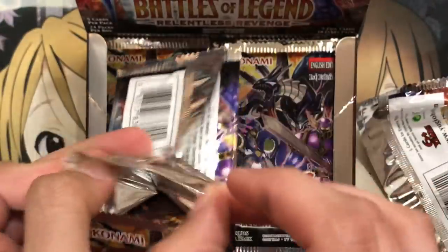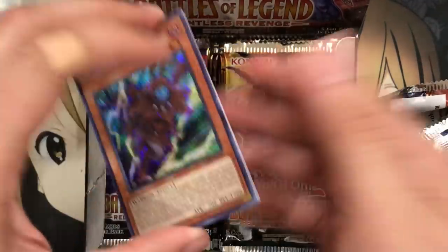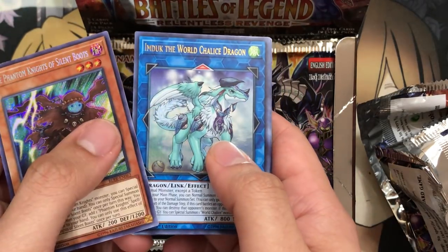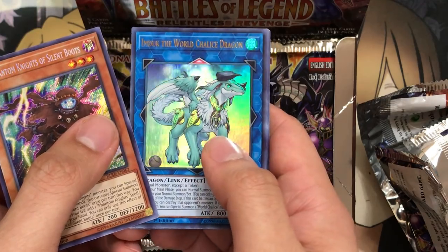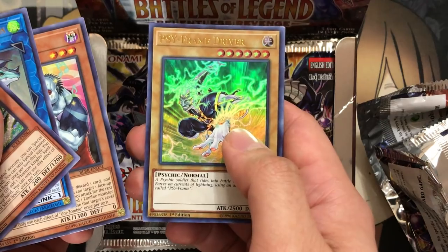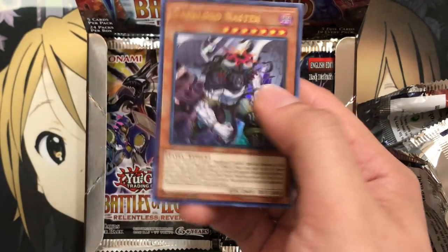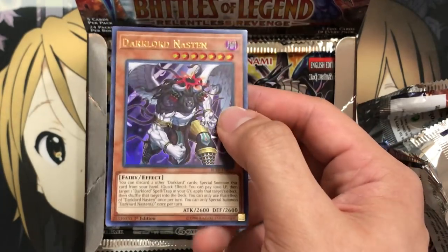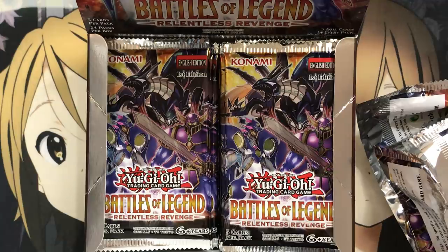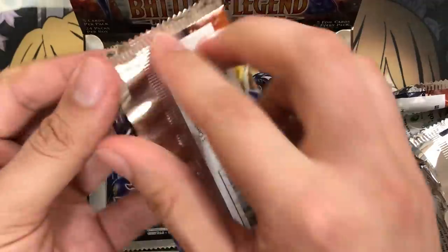Definitely do pick up this set if you're looking for holo support in general. We have Phantom Knights of Silent Boots, Imduck, the World Chalice Dragon, Unizombie Ultra Rare which looks very, very nice, Psyframe Driver also in Ultra, and Dark Lord Nastin. I think Nastin was one of the harder ones to get. So Nastin and Ixchel — very nice to see them both reprinted in this set.